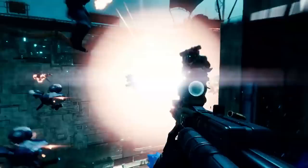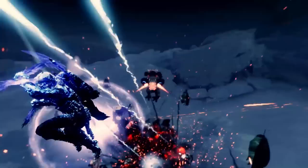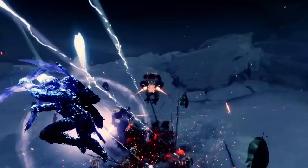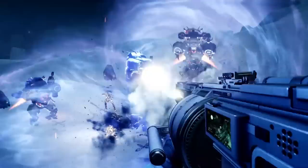Speaking of the Hunter, in the very next scene we get to see the brand new Hunter stasis super. The Hunter is in the air with two ice scythes, and then just yeets one of these scythes at all the enemies down below. We have what looks like a mini Insurrection Prime as a combatant — actually two of them — so that's a new fallen enemy type on Europa. Once the scythe hits, the super seems to go away, so potentially you only get one shot. We see a big cloud of ice all around where the scythe hits, which seems to linger for a bit, potentially doing damage over time.